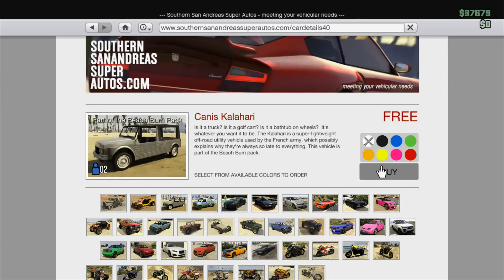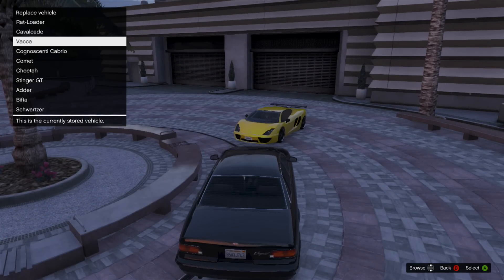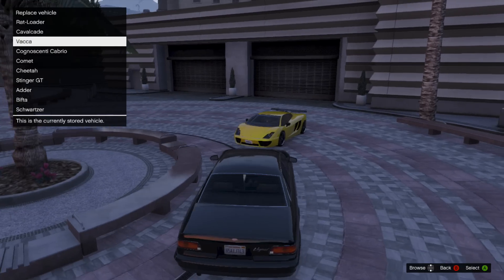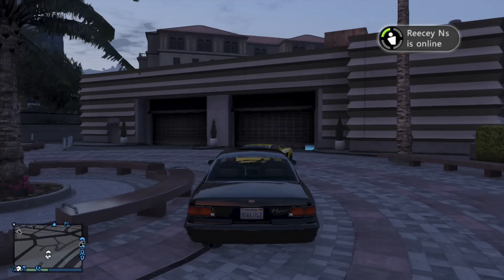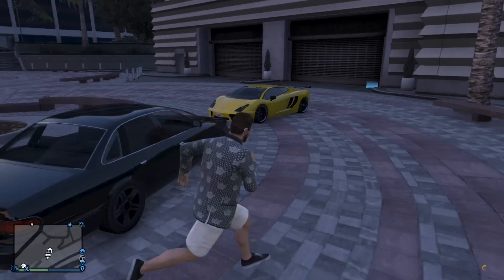Click buy, and then you need to replace it with the car that is outside right in front of you — in this case the Vacca. Replace it, it's sold. Then get back inside the Vacca.